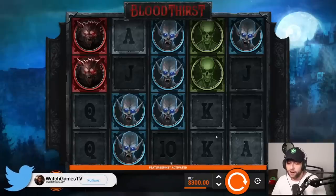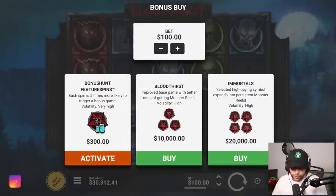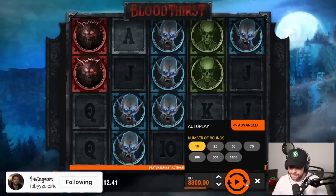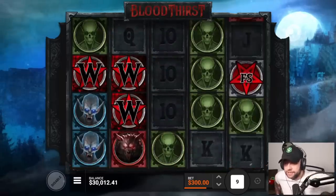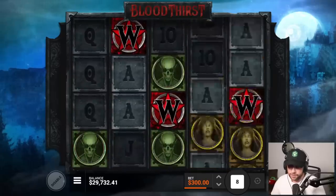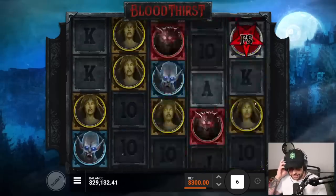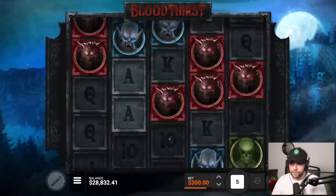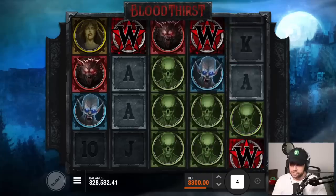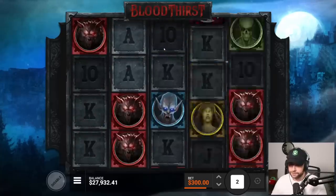We're gonna do some big spins to start it off. We want to do $100 — that's like 300, so 10 spins would be around 3k. Let's try 10 spins. There's two bonuses on it: the four scatter and the three scatter bonus, and the scatters just say FS on them. They kind of look like the wild symbols, which kind of sucks.